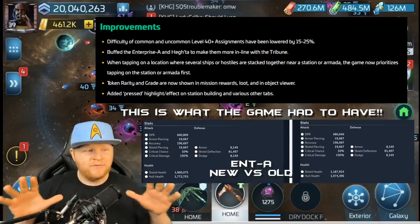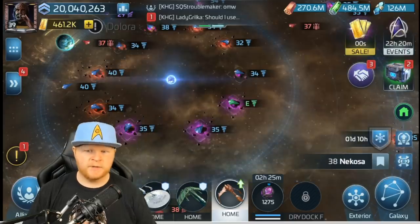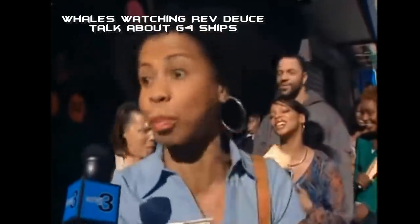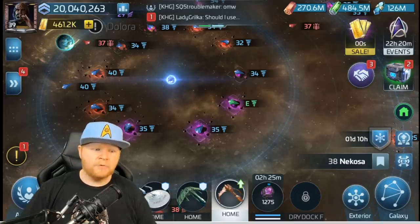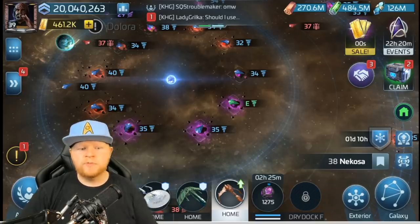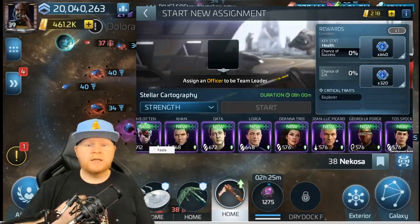It's going to be really interesting to see how the Enterprise A and Hector buff plays out in live combat scenarios, because I haven't gotten to play with those yet. We'll see how good they end up being. But probably the biggest addition to the game coming in is going to be the improvements to away missions — really it's Away Teams 2.0.